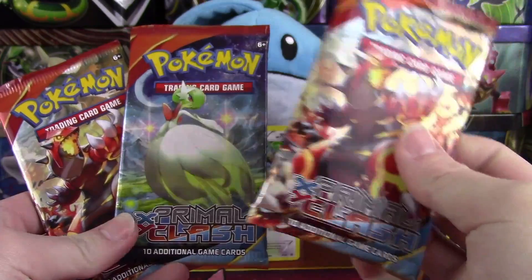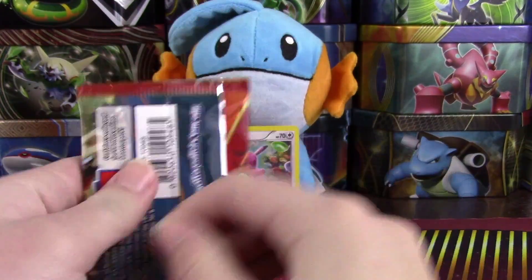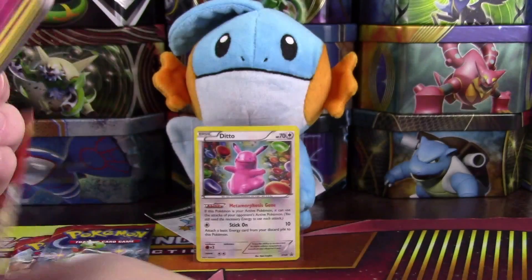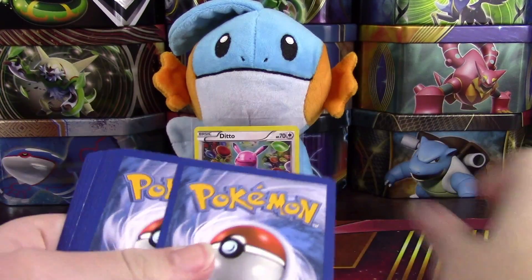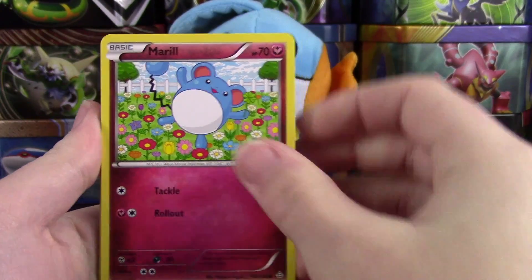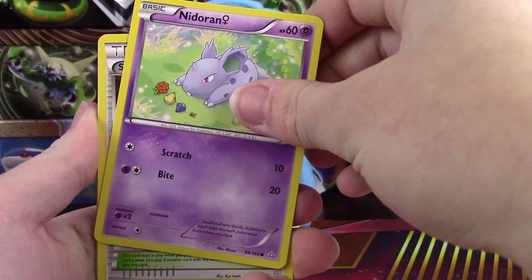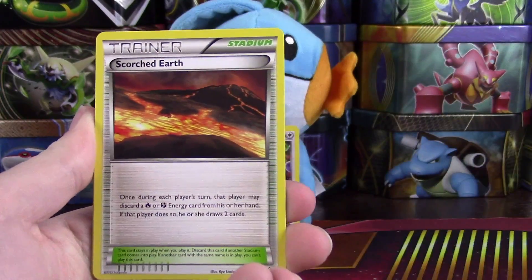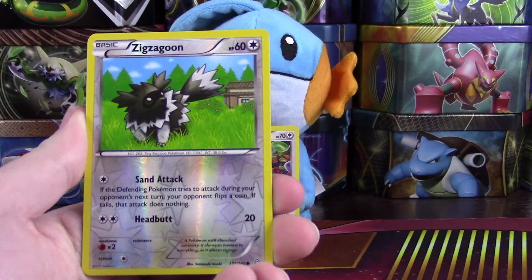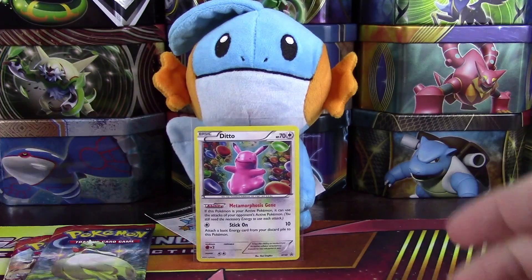We'll start with a Groudon pack here and hopefully get some good pulls. Our goal is going to be an ultra rare — with three packs it's possible, but we'll see. We've got a Marill, Torchic, Spheal, Trapinch, Nidoran female, Scorched Earth, Bibarel, Archie's Ace in the Hole. The reverse is a Zigzagoon, just a common, and an Azumarill regular — so we got Marill and Azumarill in the same pack!